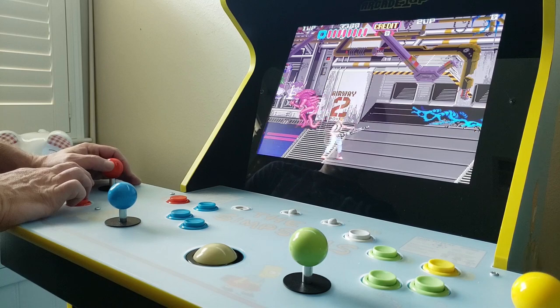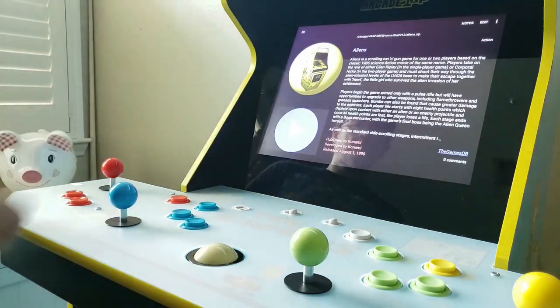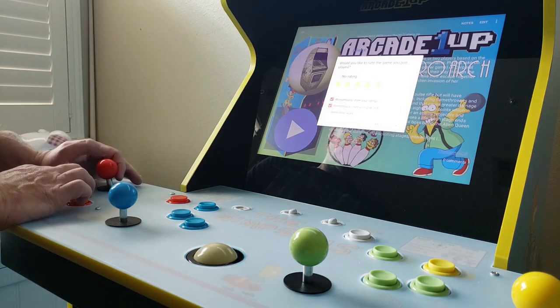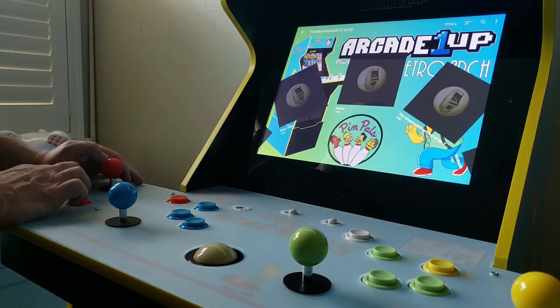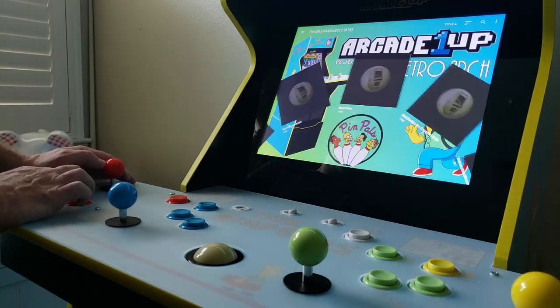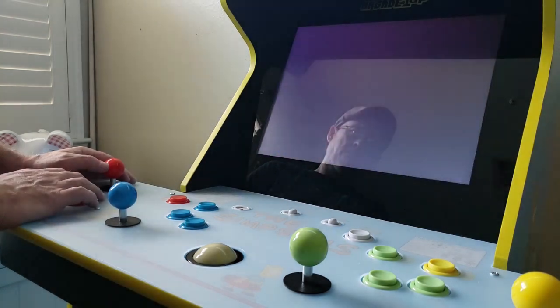First we need to exit the game, and we do this by pressing both the Live key and the red Player 1 Start key. After exiting a game, you're given the option to rate the game, share your rating, and share your score anonymously with the community. You can opt out of those options and simply continue to the next game. Again, with our joystick we'll pick a game ROM — this time Bad Dudes — and press the Attack button to launch the game.